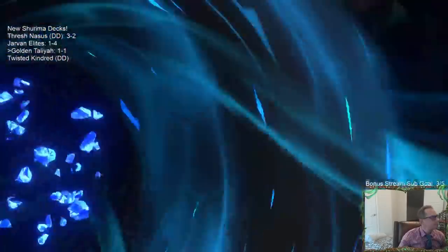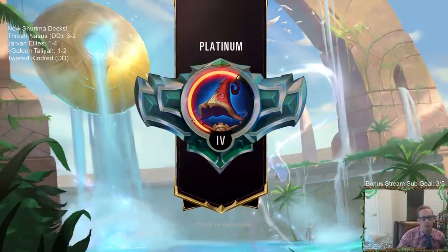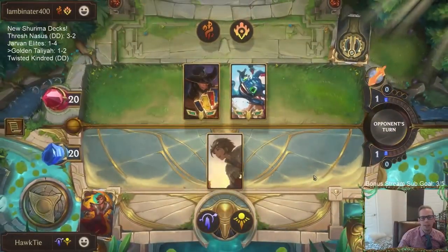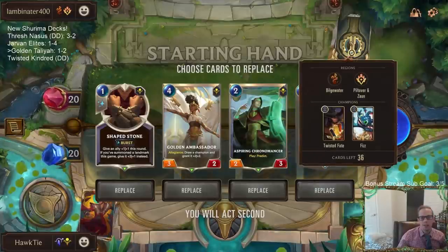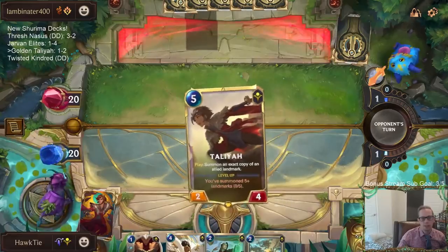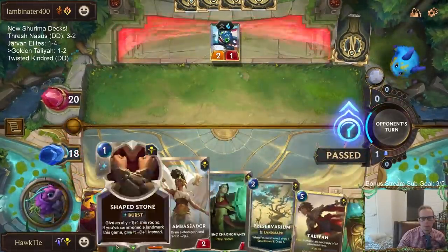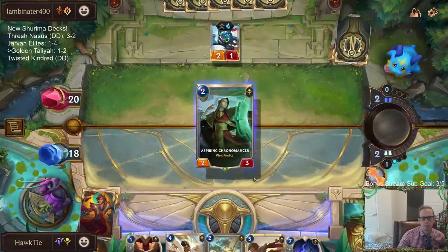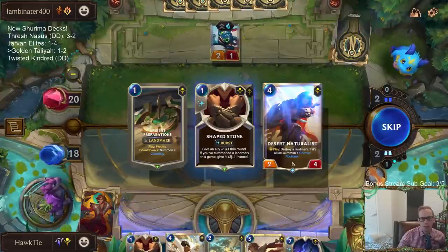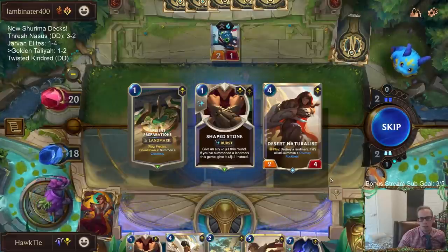I have Right of Negation. Sometimes you only draw one and two mana cards - it's nice to have those early, but sometimes you don't really find any power. I forgot about the spell shield. Obviously that card would not have worked as is because of spell shield - that's my bad. They did not even need to Right of Negation. We can go with the Preservarium next turn, then Naturalist it and turn it into a 5/4. But I already do have Golden Ambassador into Talia for those turns - I think that's still probably my best option.